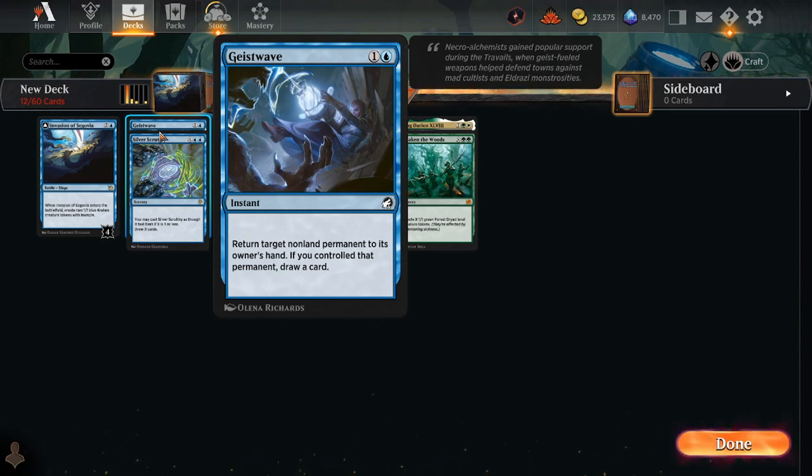Brazen Borrower — you could cast the creature side after doing the adventure bounce, and that way you didn't lose a card. Geist Wave can be similar, but only if you've targeted your own permanent will it draw a card. If you do that and it's a permanent you want to cast again — not just to protect it, but to actually gain some benefit — then you've essentially gone one card up via this bounce spell. But that's a really unusual use case, and Geist Wave doesn't help when targeting an opponent's thing.